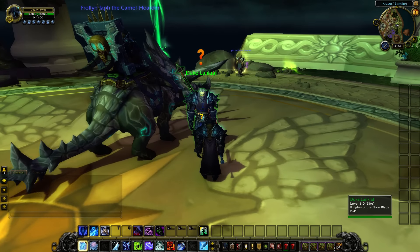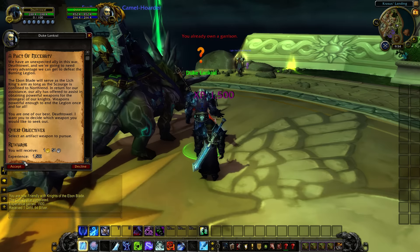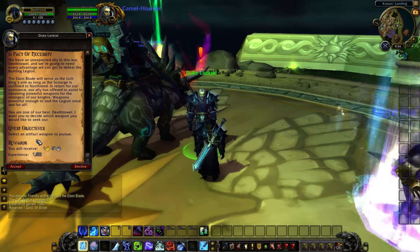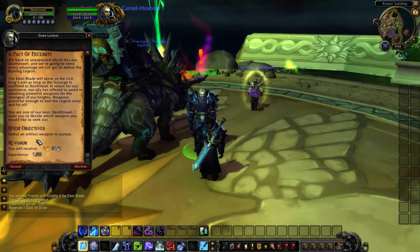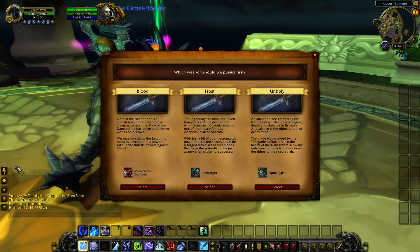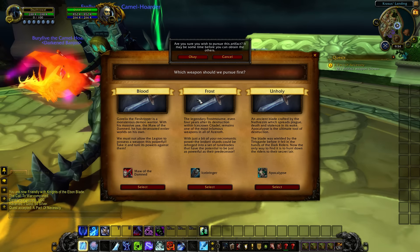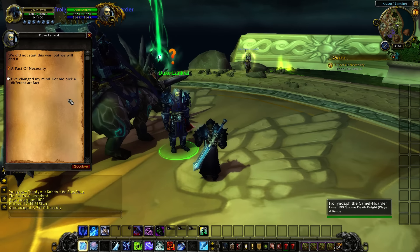So we're going to talk to Duke Landcrawl here. The Ebon Blade will serve as the Lich King's arm as long as the Scourge is confined to Northerend. In return for our assistance, our ally has offered to assist in obtaining powerful weapons for the strongest of our knights. That's me. So we're going to go ahead and pursue the Ice Bringer — the dual blades, you'll see it at the end — and I have chosen wisely.